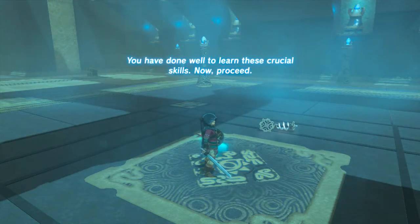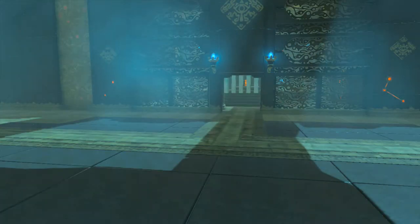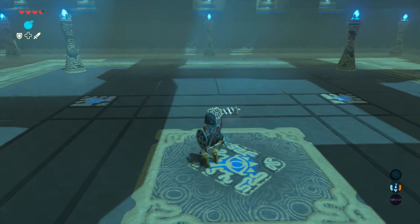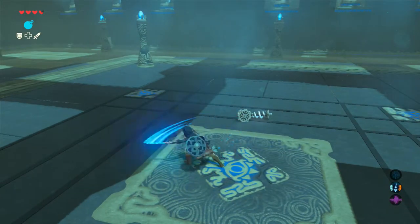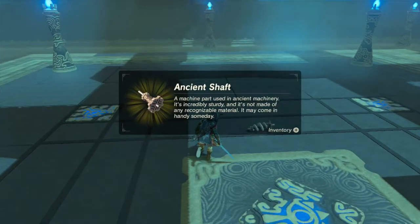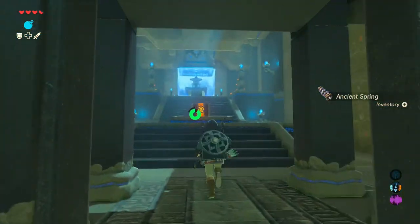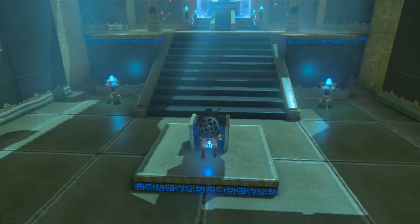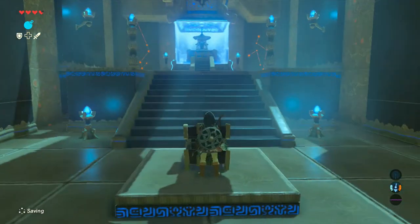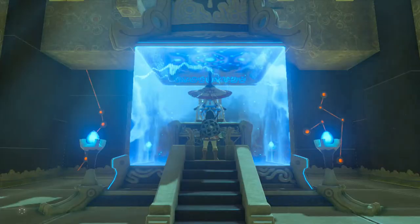'You have done well to learn these crucial skills. Now proceed.' The door has been unlocked, but he dropped a Guardian Sword which is pretty powerful and it's single-handed. Look at this — it looks so cool. I don't want to waste this one, so we're going to get this ancient shaft and whatever else he drops — ancient spring. As I was saying, I went pretty ahead in my personal profile and got pretty good at the game. The last time I recorded Zelda was in the first week the game came out, and now it's like the end of April — so I've really been stretching these episodes and was way too busy.